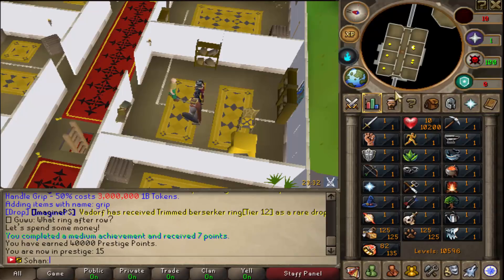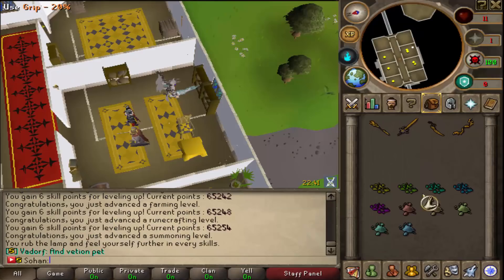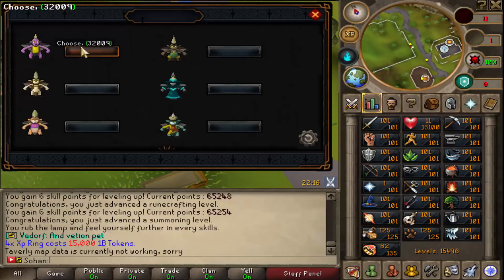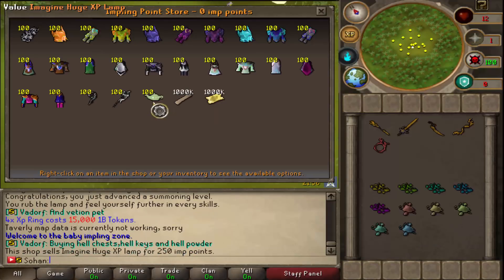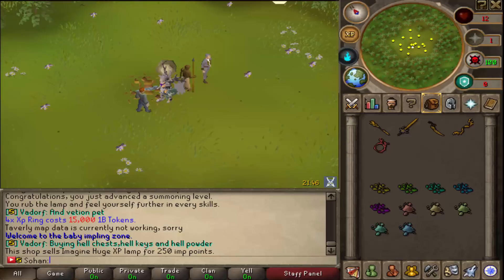It is really easy to level up — the XP rates are ridiculous, so it shouldn't be too difficult. A really good way to prestige quickly is by getting a 4x XP ring, which is only worth about 15 trillion in-game. Click on the hunter skill and it will teleport you to this area — catching baby implings is the quickest way. If you catch a lot of baby implings, you can talk to this guy and buy an Imagine Huge XP Lamp for only 250 points, and you only need 4 of these to max all stats while wearing the 4x XP ring.